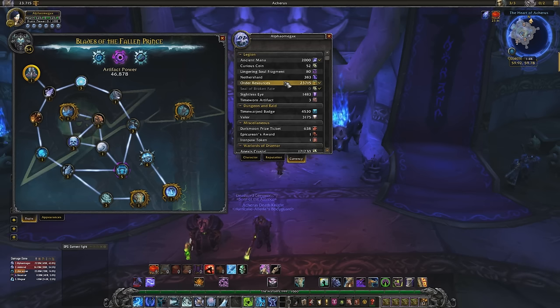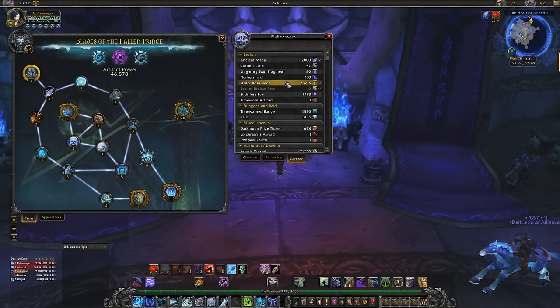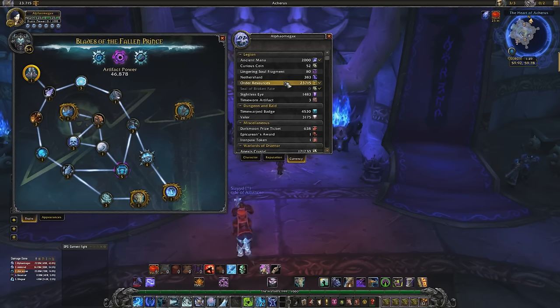In patch 7.2, players who have an artifact weapon of at least rank 35 will be able to further empower their artifact through a short quest chain. Completing this quest chain will consume any ranks beyond 35, increasing the overall power of your artifact. Any artifact power spent on traits beyond 35 will be refunded so you can immediately spend it on the new 7.2 traits.